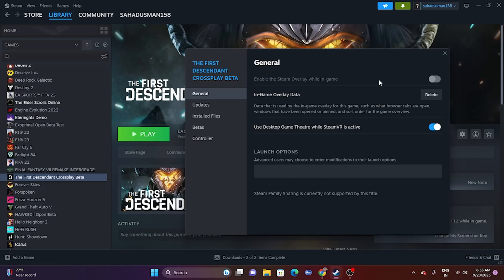Next, add launch options in Steam. Right-click the game, go to Properties, and in the Launch Options field enter '-dx11'. Try launching the game with that. If dx11 doesn't work, try '-dx12' instead. Either dx11 or dx12 should help — try one of them and see whether the issue is resolved.